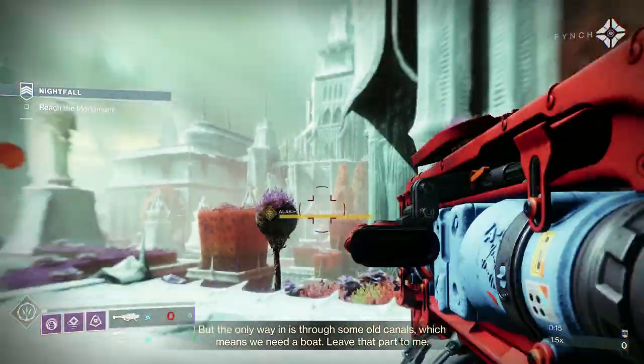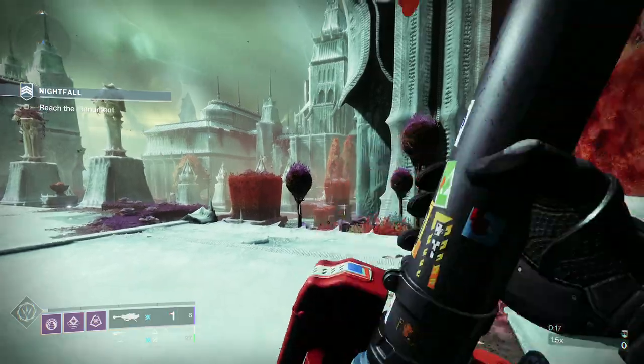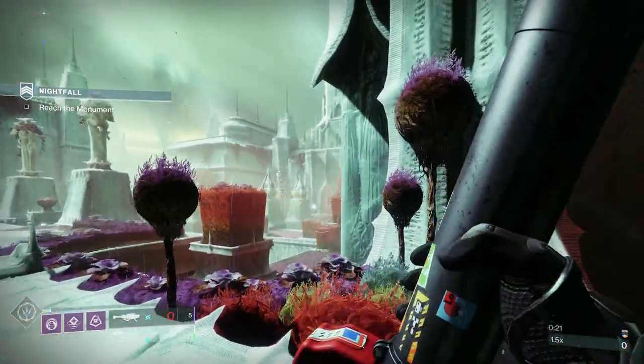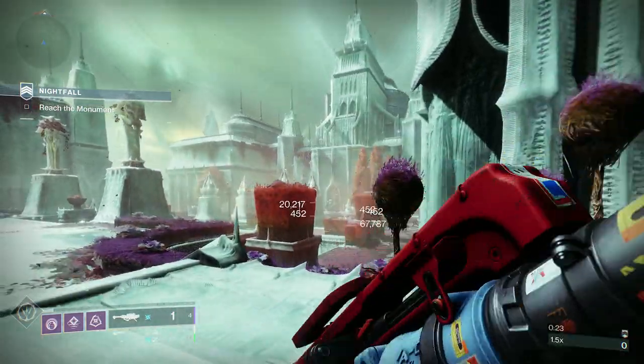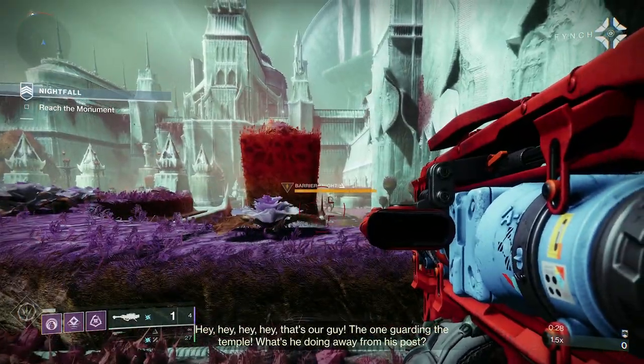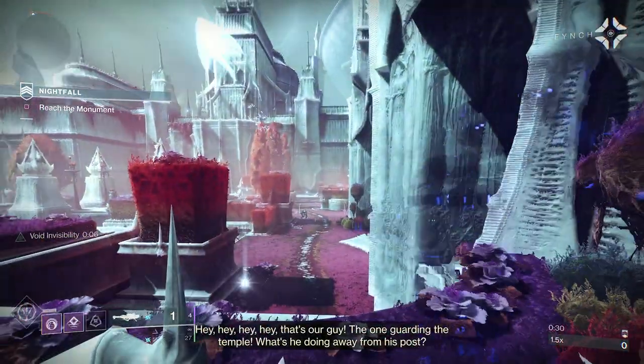So when you first come into the strike, you're going to have — I used to refer to him as LL Cool J — the big boy over by the doorway. A couple of rockets on him will make him run. I was going to say something else there, but I've got to keep it clean. He'll just run.